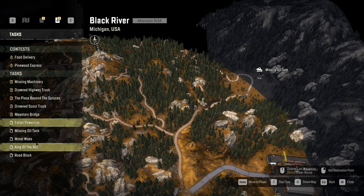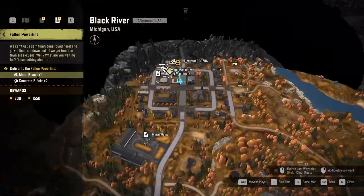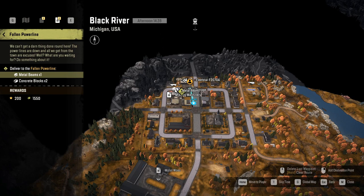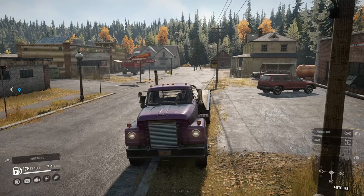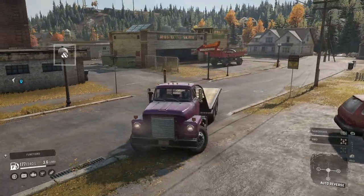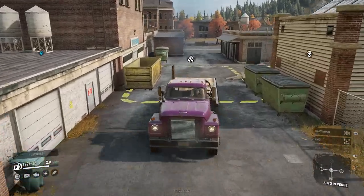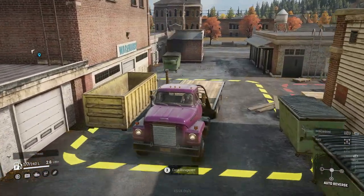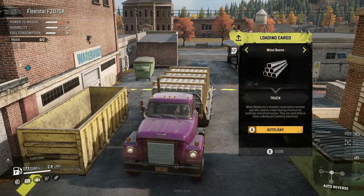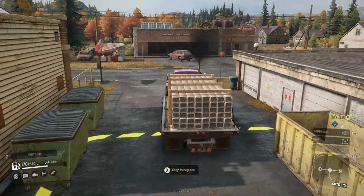For the fallen power lines we need one metal beam and two concrete blocks. We'll get the metal beams first from the merchants in the town where we currently are. So we're going to go and load it up — we need one metal beam. Right, that's done. Let's get that over to the power lines.